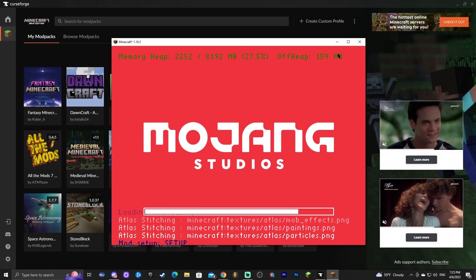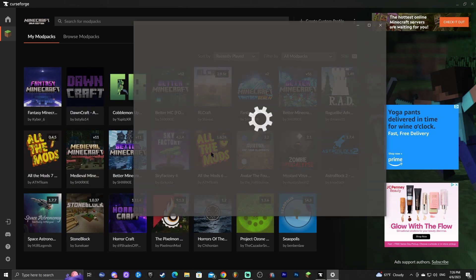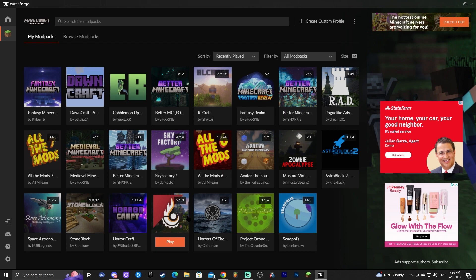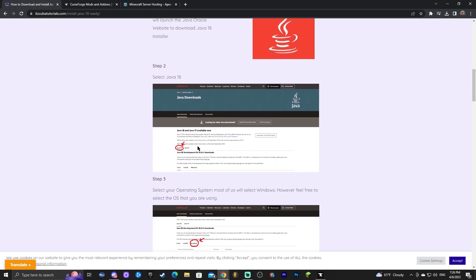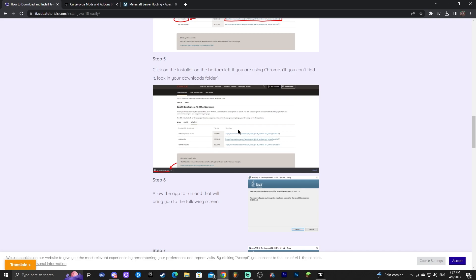As you can see it's now loading using 8000 megabytes — 8 gigabytes — so that's fixed. But if the modpack isn't opening at all when you click Play, it might be because you have an outdated version of Java. To check, search 'Add or Remove Programs' and type 'Java.' I have Java 17, which is compatible with Pixelmon on Minecraft 1.16.5. Any Minecraft above 1.16.4 requires Java 17. I'll leave a guide in the description for downloading Java 17.